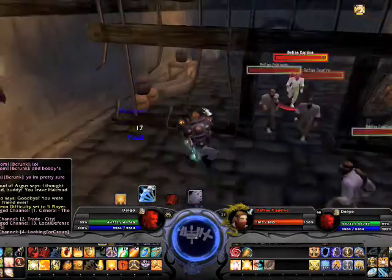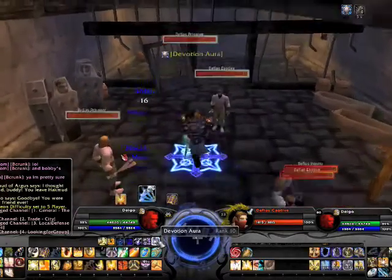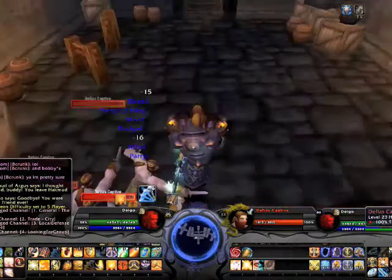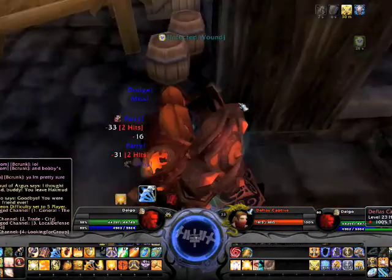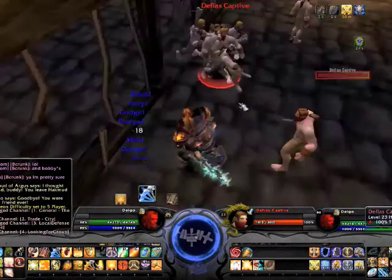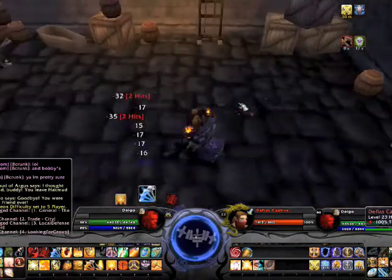What I want you guys to notice here is when the mobs get behind me — lag spike — when they get behind me I will actually take a lot more damage than when I strafe. This is obviously because, if you guys don't know this, you cannot dodge, block, or parry when a mob is behind you. Bosses can still dodge when you're behind them for some odd reason, but we can't — we don't have that luxury.